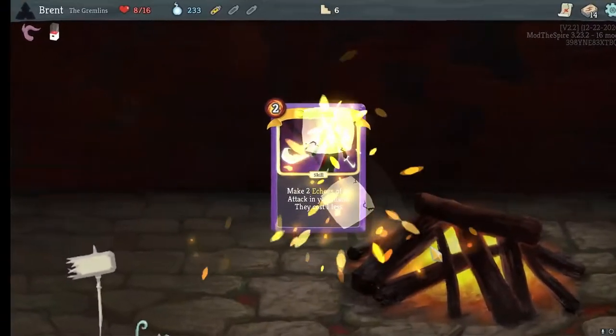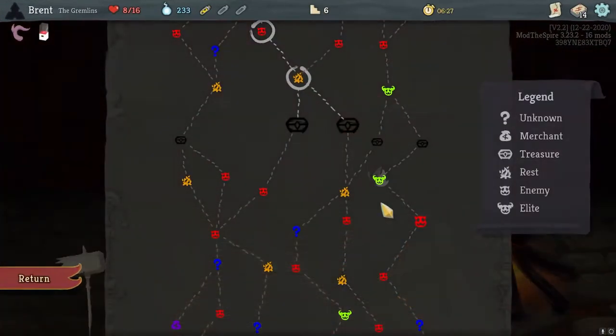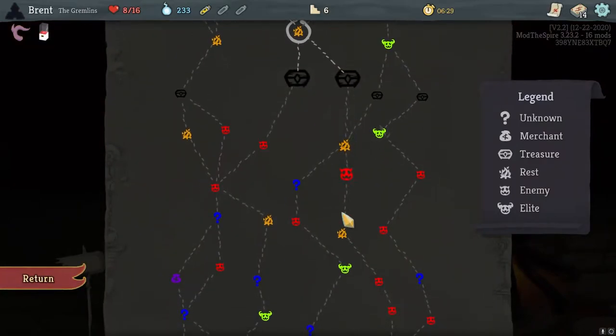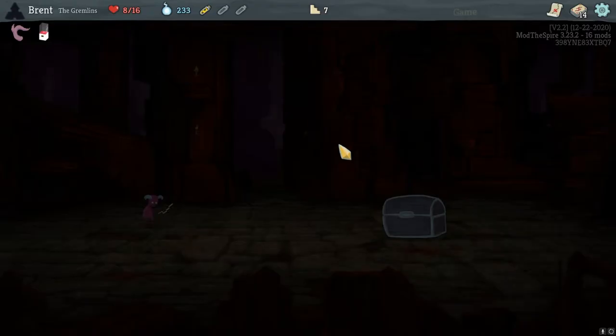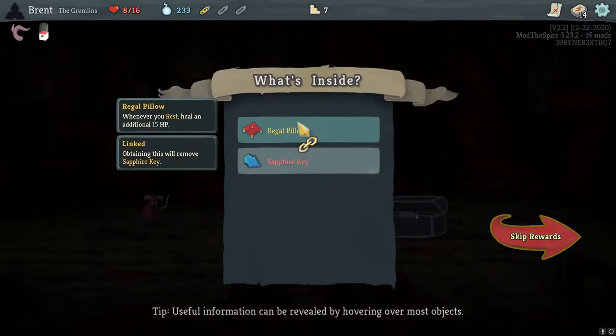Duplicate not exhausting - this is kind of our power card. Let's upgrade that to start with. I'm going to go for this elite here. I also want all those question marks. Regal Pillar? Whenever he arrests more healing, I don't think that really helps us.